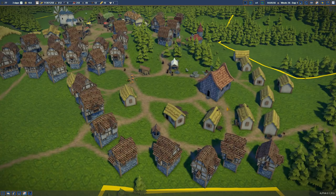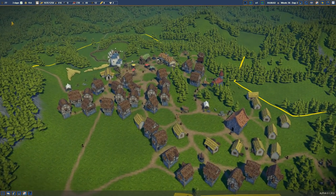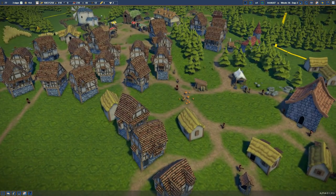Hello everybody and welcome back to Foundation. My name is Twisted and today we're going to be expanding our lovely village even more. It's looking quite nice - we have 77 people, which is quite impressive.